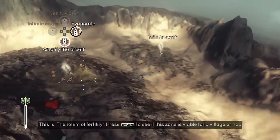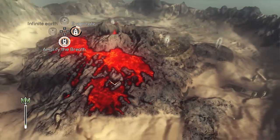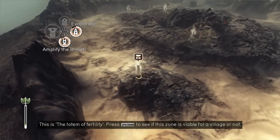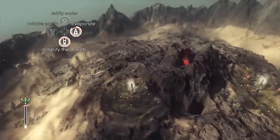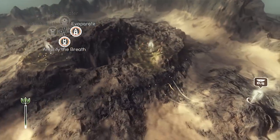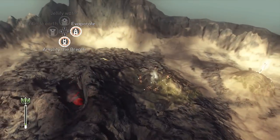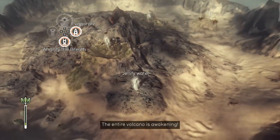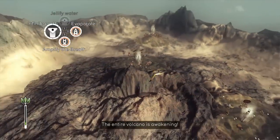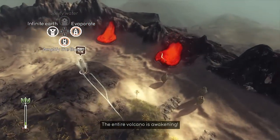After evaporating there seems to be a lot more space to work with. We have infinite earth — that'll be handy — and we have jellify water. The volcano seems to have subsided for a while; let's go grab that. I'll use evaporate every time it rains. Now that we have evaporate, this mission seems a lot simpler. Let's go get the final totem and then it's just a matter of spreading the vegetation — oh no, that's not good!